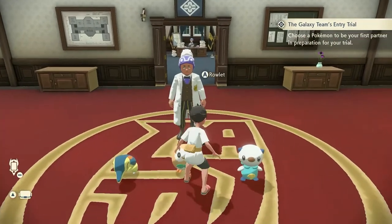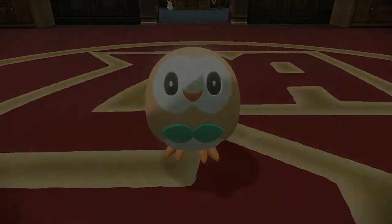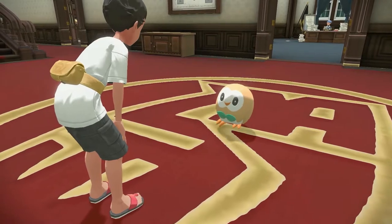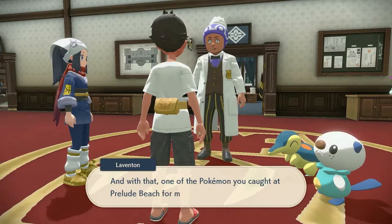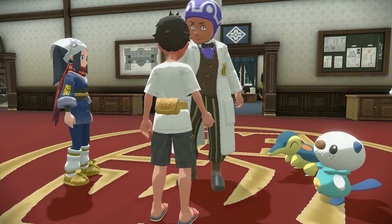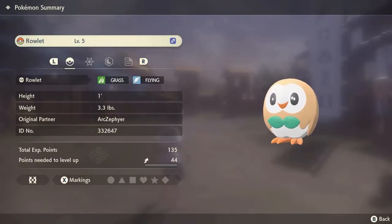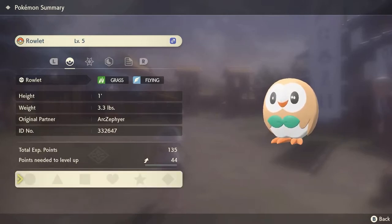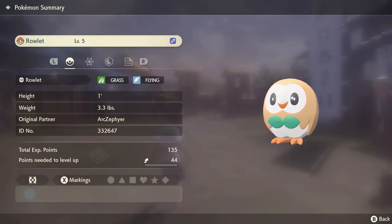I'll choose Rowlet, he's in front of me. He's so cute — the little bowtie leaf and his cute little beak. I love it so much. I did choose Cyndaquil back in the day, I'm a fire Pokémon guy. But Rowlet's just too cute. Apparently you can catch them after the game ends, so I'll catch Cyndaquil again then.